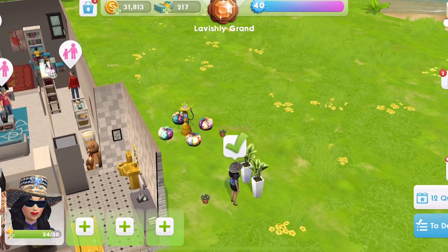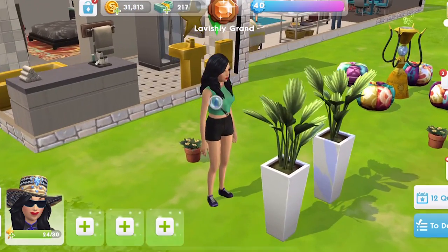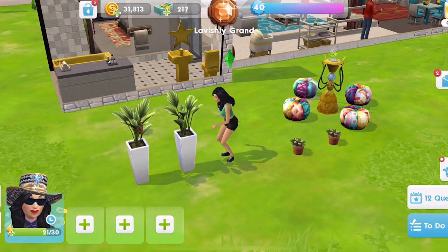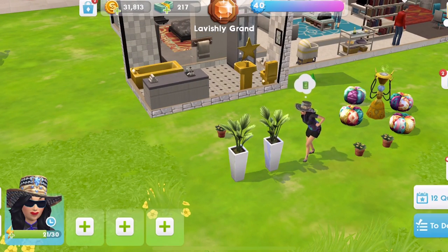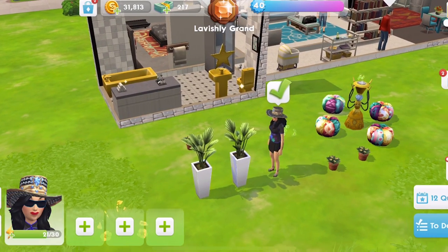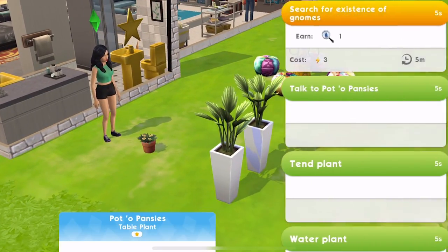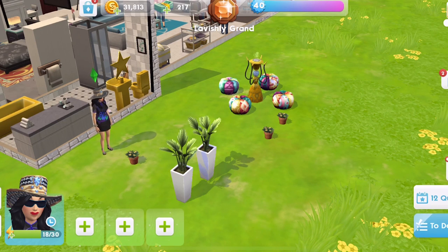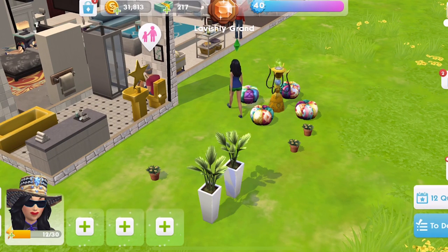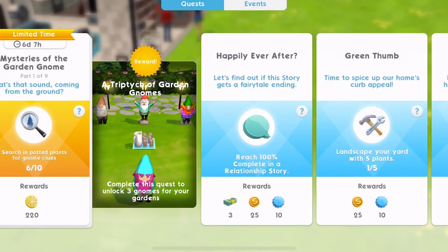I've only got one playable sim. I accidentally went and retired Tommy - I wanted to keep those two sims for a while and have loads of babies with them. This only happened yesterday - I accidentally clicked on him and retired him, which I wasn't too happy about. I definitely need to add some more sims, especially when doing events like this.